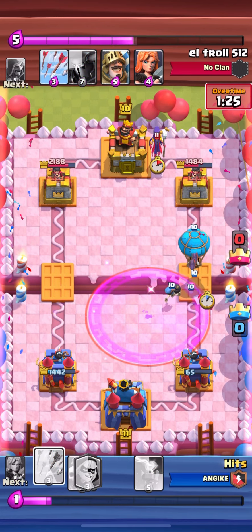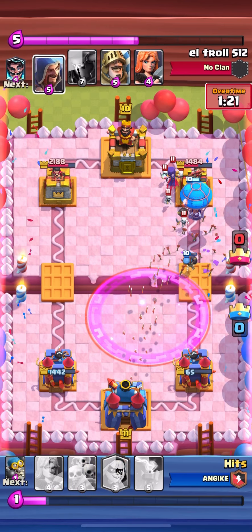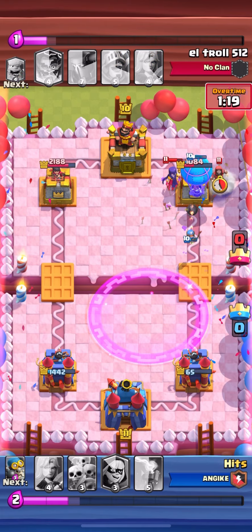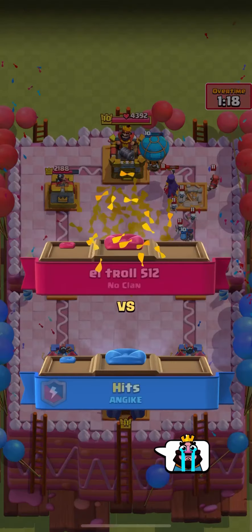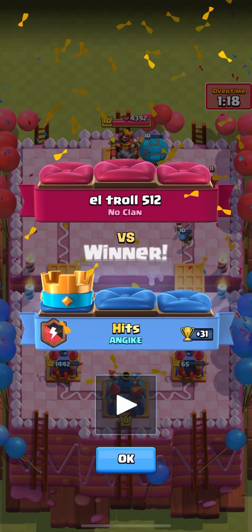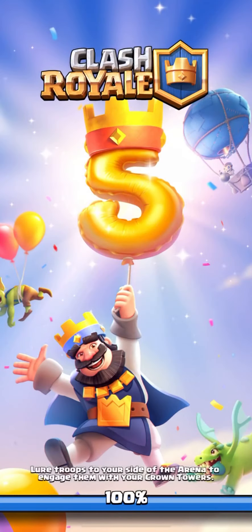My right tower was like 65 health — very low. I'm surprised I actually clutched this up and managed to win. All he really needed was to use his arrows, but I guess he was kind of nervous. So he just ballooned, and yeah — I won that game. On to the last game for the fifth victory.